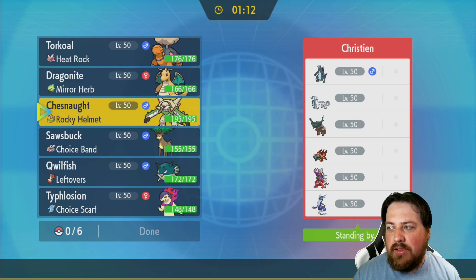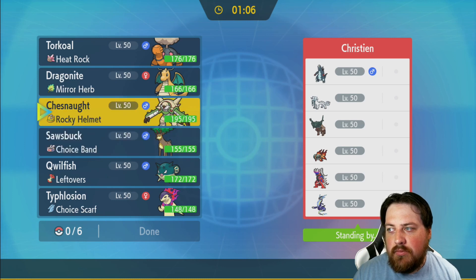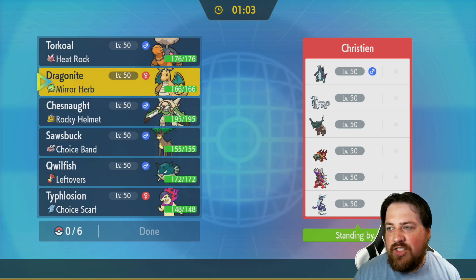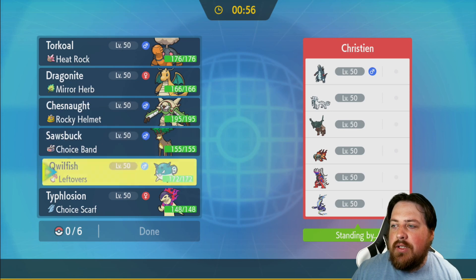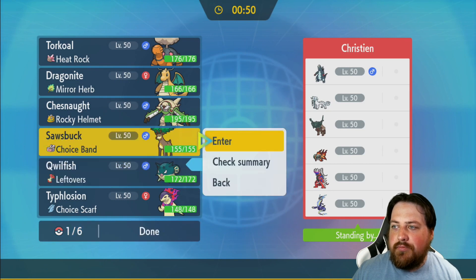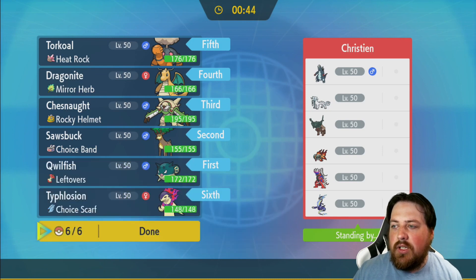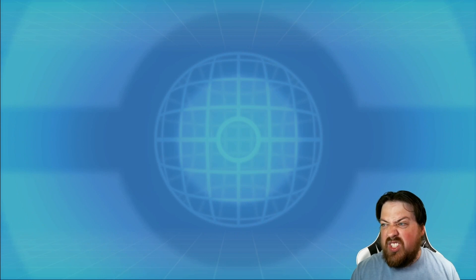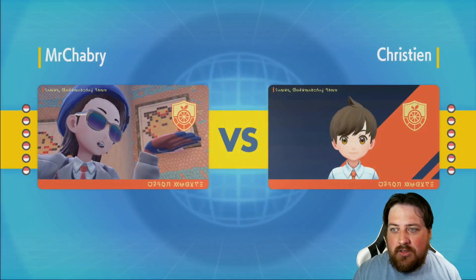The biggest threat is, of course, Chloridon and Myridon. I think I need to get rid of Shiyu before I can do any shenanigans with weather. But I like the idea of leading Quillfish, because then I can start setting up some hazards. That's a good idea. And if my opponent leads off with one of those scary mons, I can just throw a Toxic at it. However, Myridon — I do not want to sit while that thing's out here. So I would have to Heart Switch if that thing shows up.